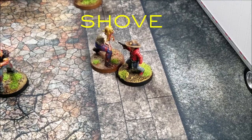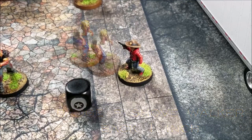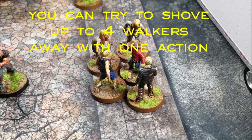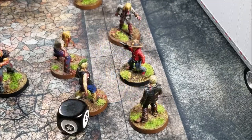If Carl gets engaged by a walker due to noise and hasn't activated yet, he can try to shove the walker out of contact. He rolls the 50-50 die; on a badge, he spends one action to shove that walker one inch away. On a blank, the walker stays in contact. The shove action works with up to four walkers engaged with you — if more than four are engaged, which would be a herd, you cannot attempt a shove. If he successfully rolls the badge, Carl shoves each of those walkers back one inch and still has a second action to take.